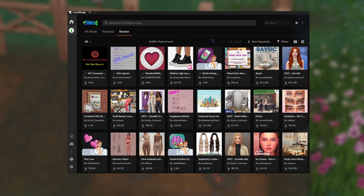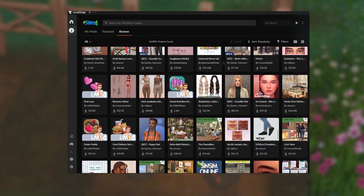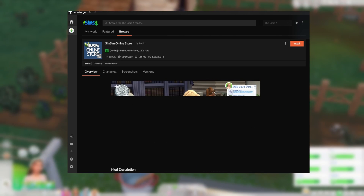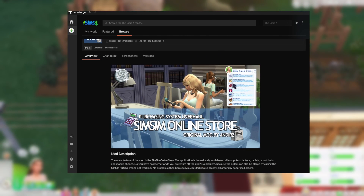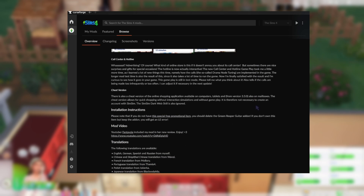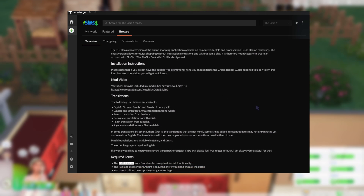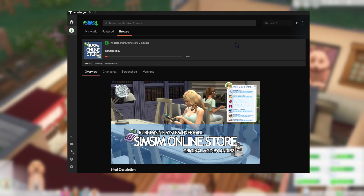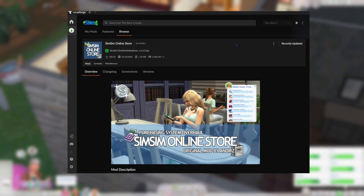This is also a way to find new mods or custom content that maybe you haven't heard about before. For example, I've never heard about SimSim Online Store, but I just saw it there and I'm interested because it actually looks fun. I may actually just install this right now. To show you — all I have to do is click install and then it's going to download on its own and I don't even have to do anything else.